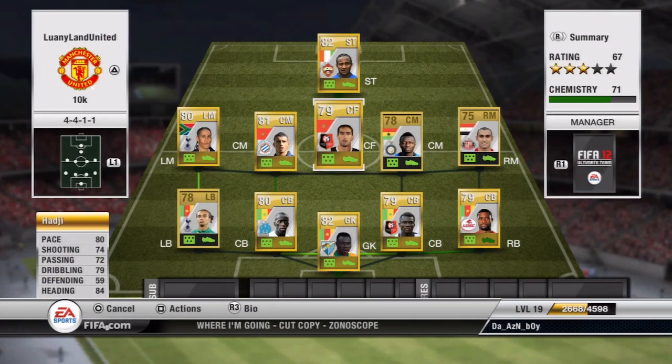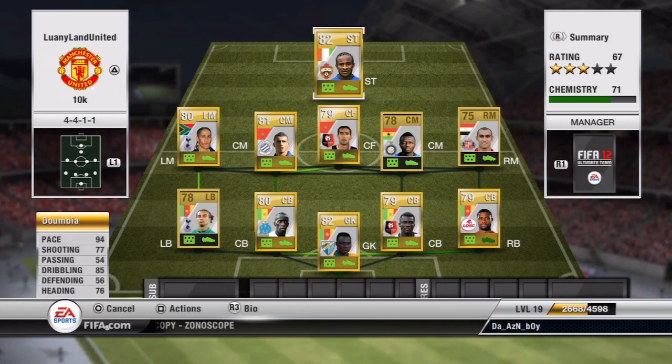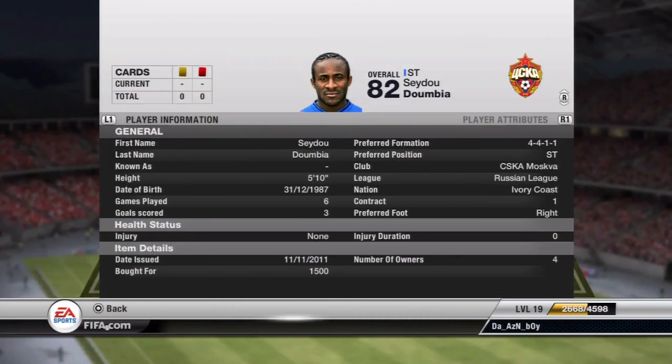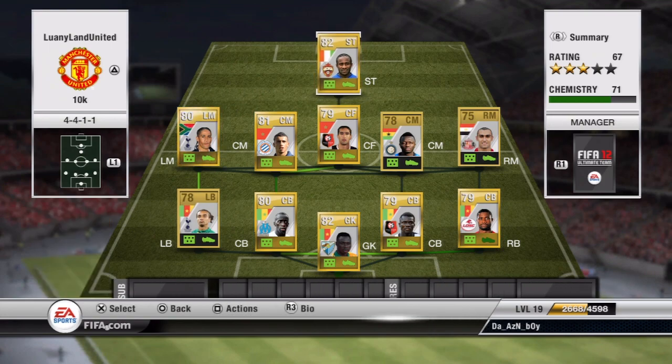Then we have the special Dombia. He is very special — from Ivory Coast, he starts for their country. I bought him for a k and a half, which I know is a little more pricey than I usually go. But his pace is just amazing — 94 pace. This guy is amazing at running, his stamina is great, he's just an amazing star. Everything about this team is great and I'm pretty sure I bought it all for under 10k.